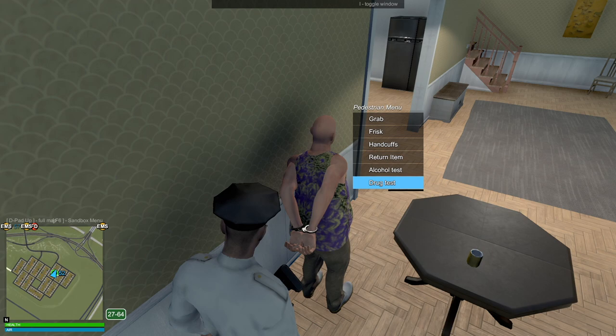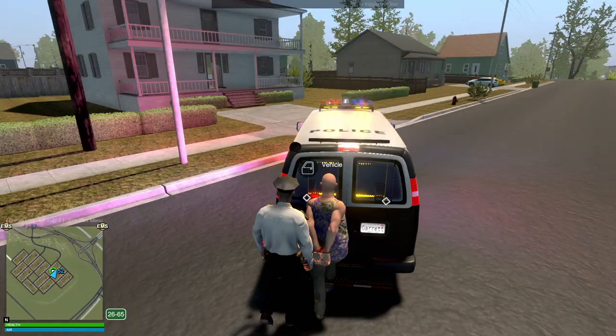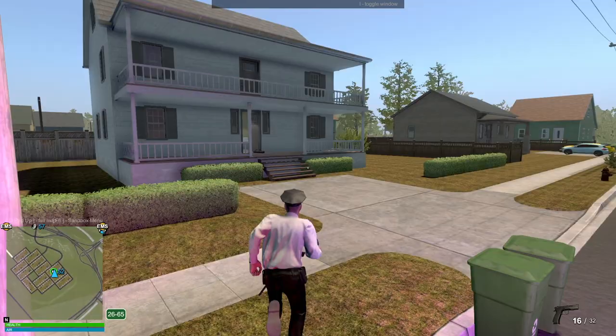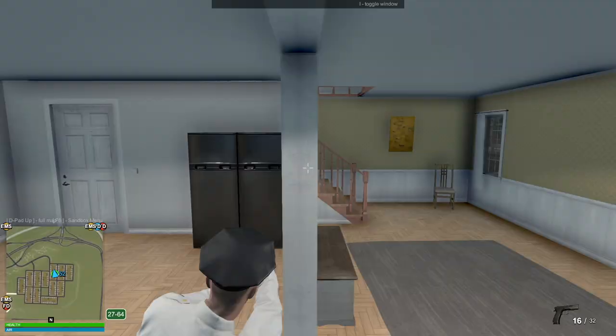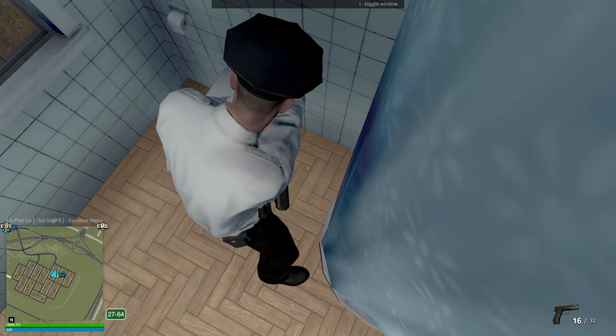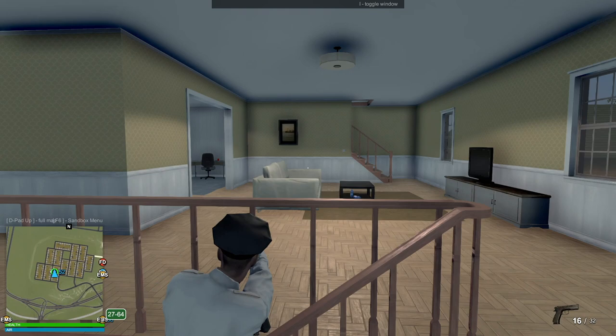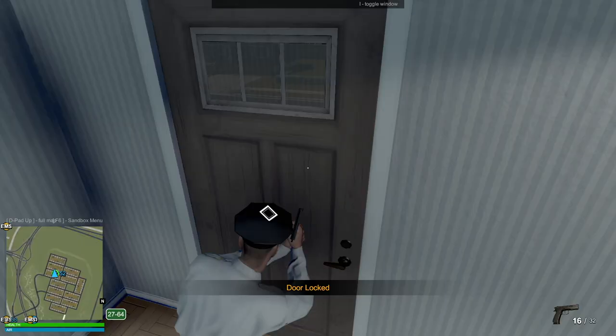I'm going to put him back by the vehicle but I don't want to leave this house yet — there could be someone else hiding. We didn't get too many call details and that always makes it a bit nerve-wracking. Checking this room — police, anyone in there? Looks clear. Checking the other door — nope. I don't think anyone's in the shower. Moving upstairs now — police, anyone there? So far so good.